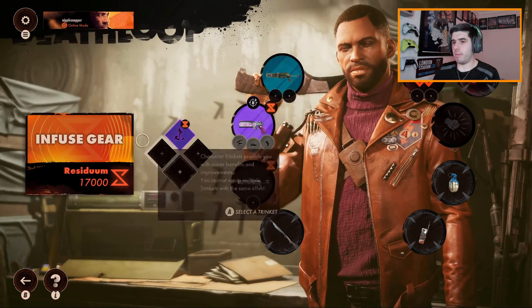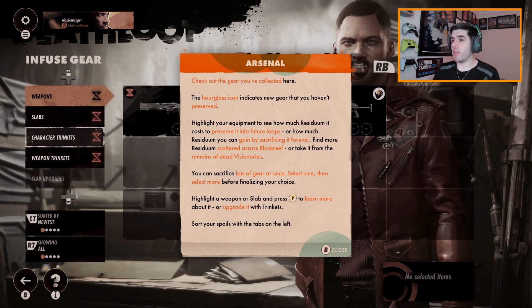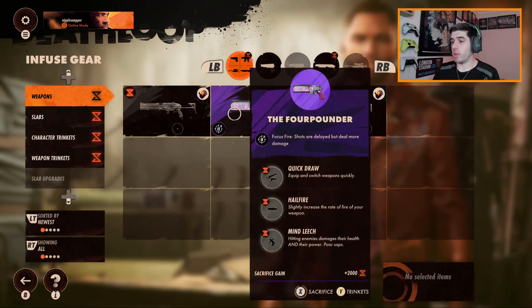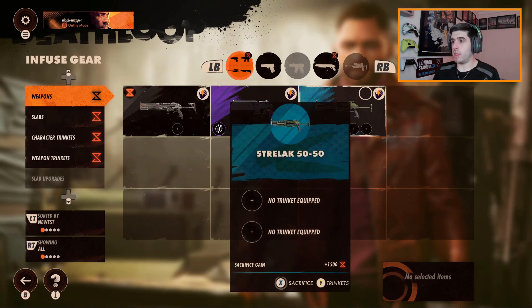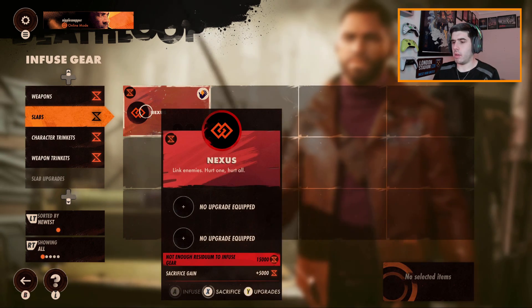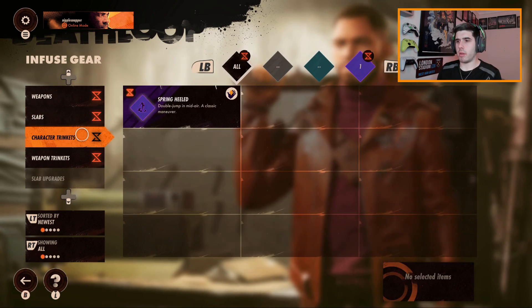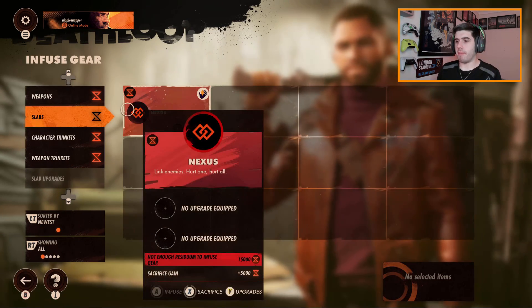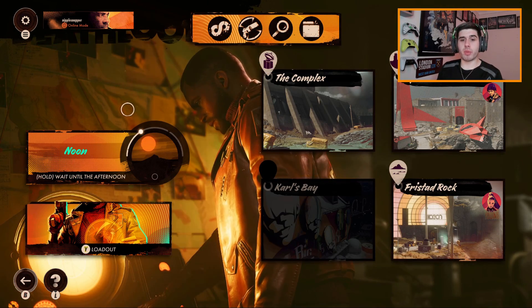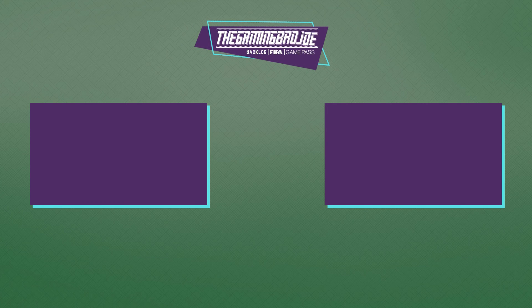I want to infuse it. Infuse gear — check out the gear you've collected. I'm going to preserve that — thank you very much. Slabs — yep, preserve that. Oh okay, we don't have enough yet. We need to make sure that we do that. Anyway, I think we'll leave it there for today — thank you very much for watching.